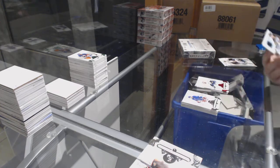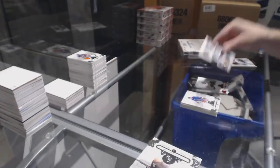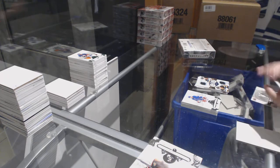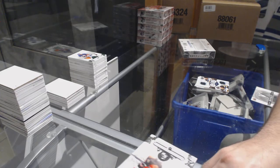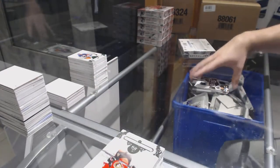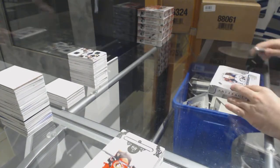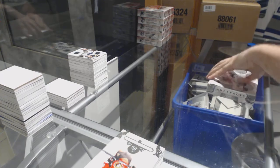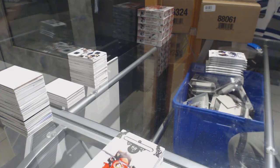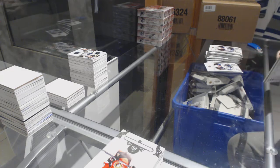Tundra Tandems, dual jersey numbered 1.99 for the Penguins — LeTang and Kessel. And we have an Autographed Rookie Redemption, card number five — that's pretty sweet. There have been a few nice ones.